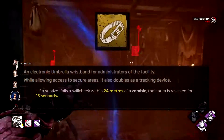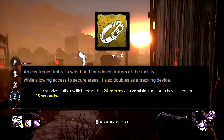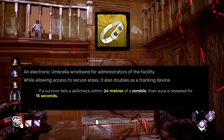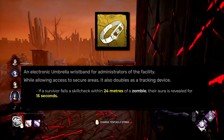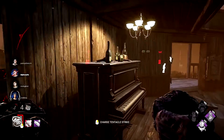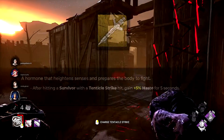Moving to yellow add-ons: the Admin Wristband normally increases zombie detection range by 4 meters and field of view by 17.5 degrees. I've scrapped that — now if a survivor fails a skill check within 24 meters of a zombie, their aura is revealed to Nemesis for 15 seconds. You'd already get a loud noise notification, so 15 seconds of aura reveal isn't too drastic and lets you plan your next move.